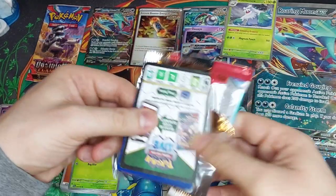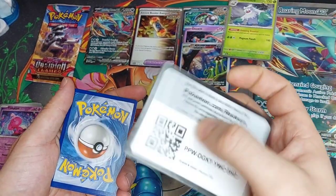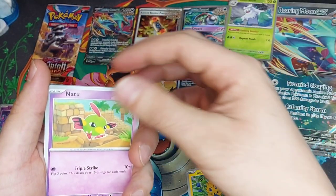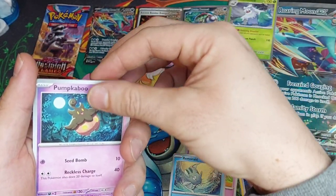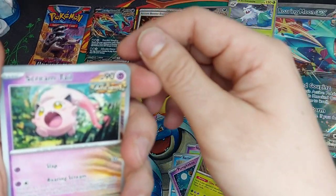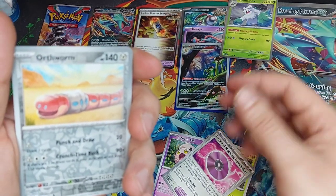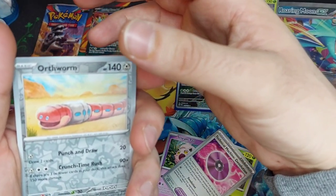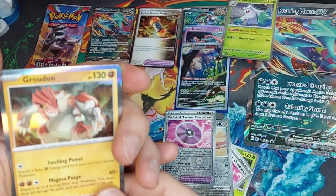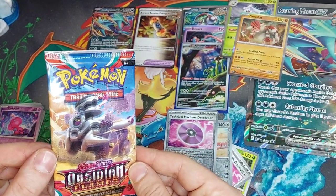Our second Paradox Rift — like I said, there's over 30 full art illustration rares in this set, so there's a very likely chance you could pull two. Joltik, Natu, Remoraid, Pumpkaboo, Toad Scroll match — our full art there: Streemtail! The lore on Streemtail is pretty cool honestly. Orthworm is our first reverse, and it looks like it's going to be another reverse with a rare — Groudon. Groudon rare!